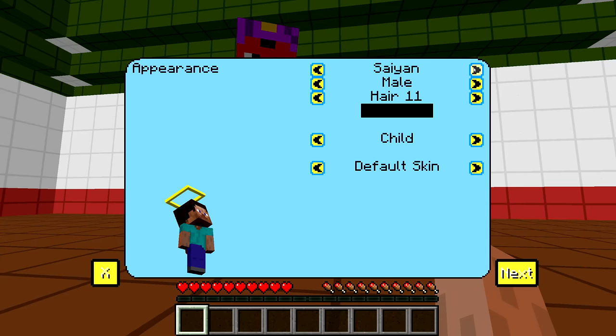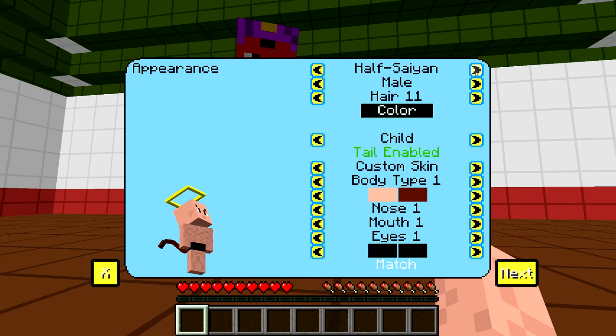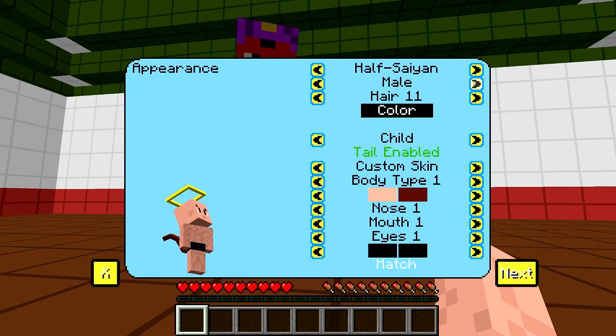We have Humans, Saiyans, and Half-Saiyans. How come Xenoverse doesn't have Half-Saiyans? I wonder if there are benefits for picking a race. If you pick a Saiyan, you can transform into Super Saiyan. If you pick Human, you can transform into Potential Unleashed or something like that. And if you pick Half-Saiyan, you get the best of both worlds — you can transform into Super Saiyan and have human combos. Oh, that'd be dope. I might pick a Half-Saiyan.